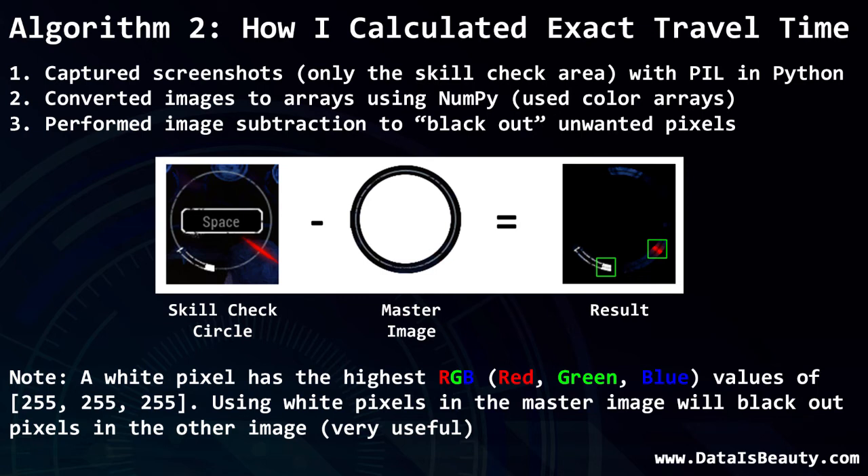For image subtraction, I created a master screenshot with everything I don't care about whited out — white has RGB values of 255, 255, 255, the maximum. Image subtraction works by taking one array of numbers and subtracting another image from it. Areas whited out in the master effectively void out those pixels in the live screenshot, so the algorithm doesn't need to process them at all, speeding things up and simplifying the process considerably.